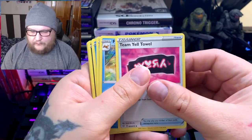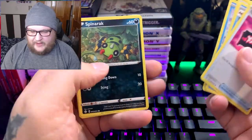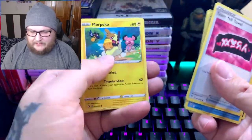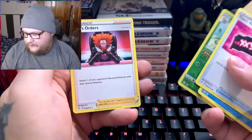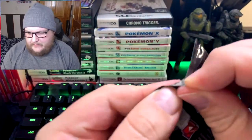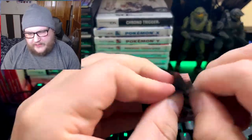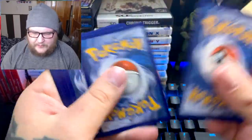We got Team Yell Towel, Wailmer, Luxio, Horsea, Spinarak, Rowlet, Sableye, Nickit, Slakoking, and Boss's Orders. I feel like Boss's Orders have been in a lot of sets. We got five more packs. Let's not bank on Charizard, guys — we're not going to do that, because we'll only be disappointed.